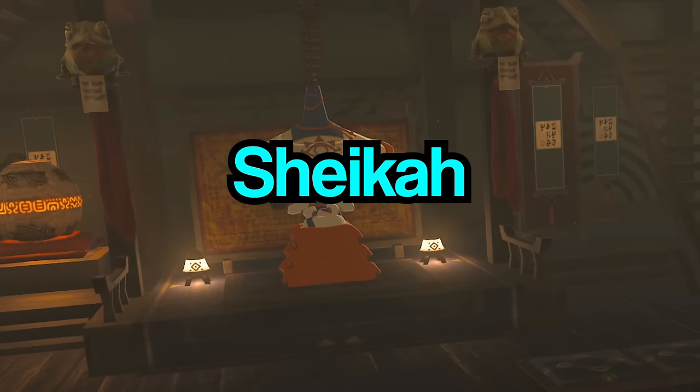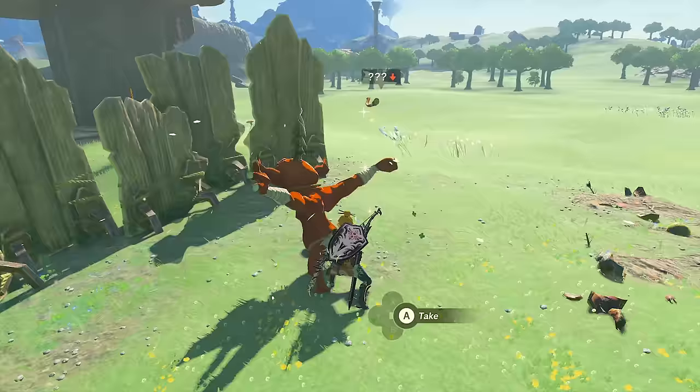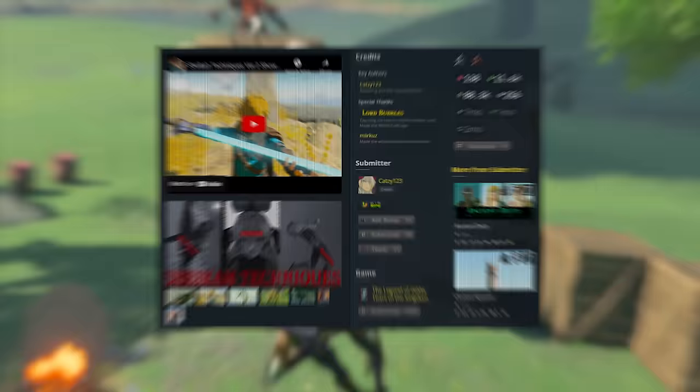The Sheikah — the chosen guardians of Hylia. They make some pretty cool things. Today I'm going to be playing Tears of the Kingdom as a Sheikah. My goals for this run are to eliminate Master Koga and save Hyrule. I will only be using Sheikah equipment and armor, and I even added a mod that will turn Link into a true Sheikah.